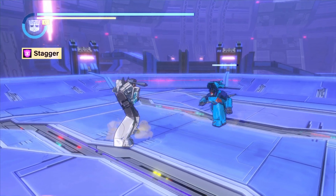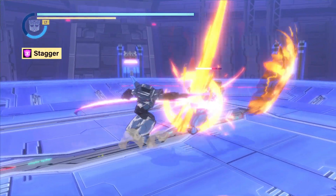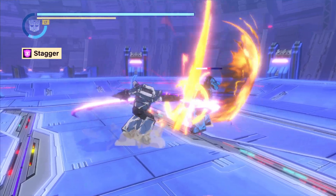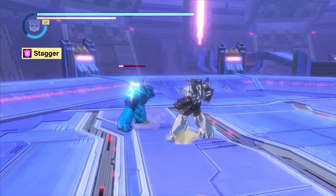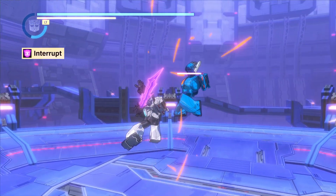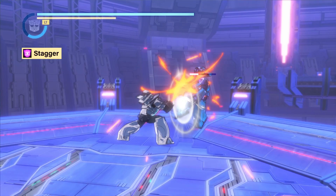The stagger hit reaction is an exaggerated interrupt. As the enemy remains locked in the animation for a slightly longer duration, it is possible to use this hit reaction as a means to keep an enemy in place while you queue up attacks with longer start-up animations. Where the stagger differs from the interrupt is in the motion of the enemy target — an interrupt holds the enemy in place during its animation, but the stagger can push an enemy backwards.